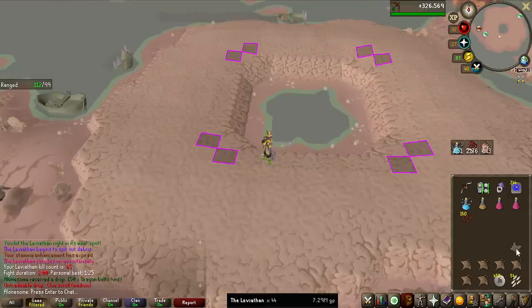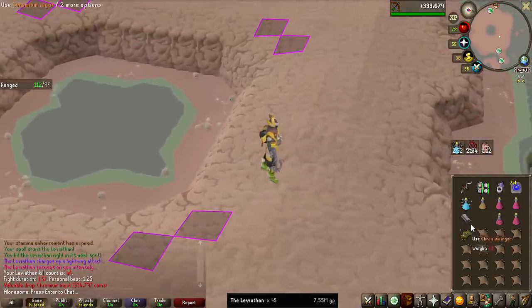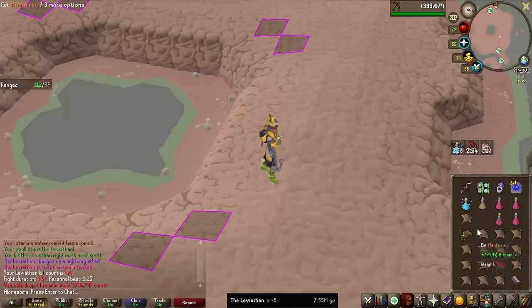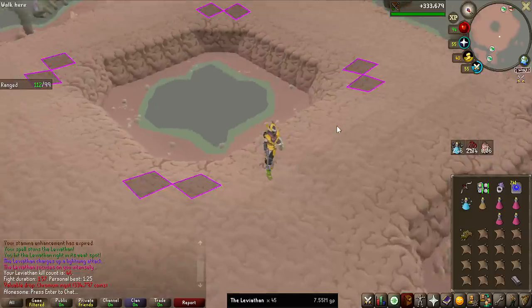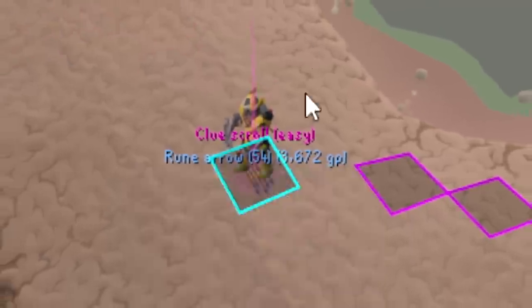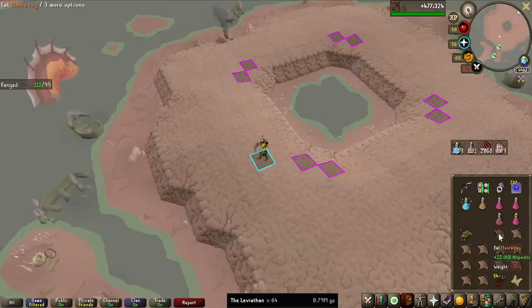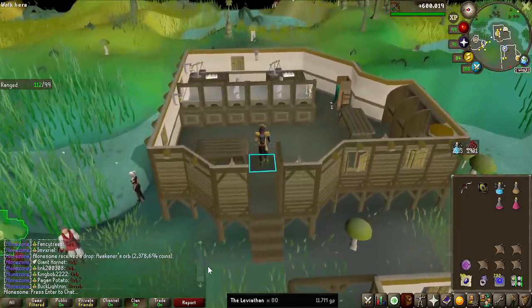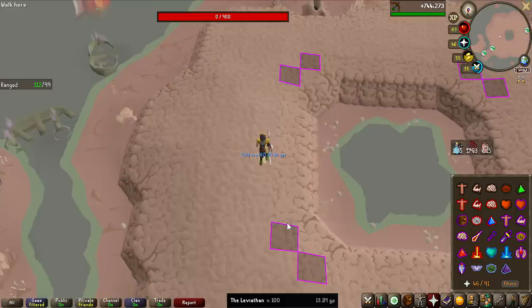We're getting a lot of clue scrolls — 44 KC, first medium clue. We got the first chromium ingots; I didn't even get one of these in my last video in like 1088 Vardorvis kills. These are 1 in 256, so on 45 KC that's lucky. I have now got every single tier of clue scroll in just 64 kill counts. On Vardorvis it took like a thousand. Every time we're getting an awakener's orb my clan goes absolutely nuts.